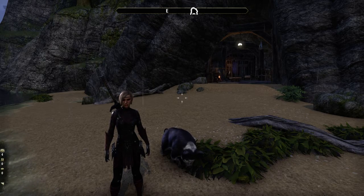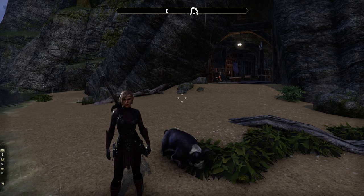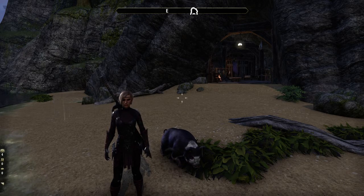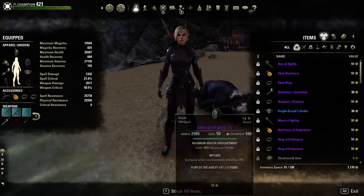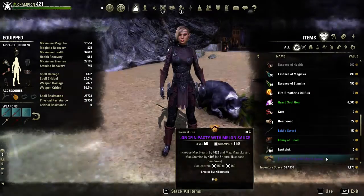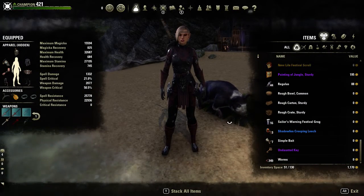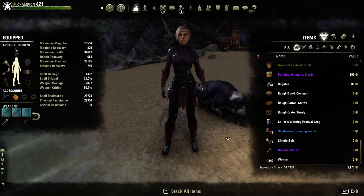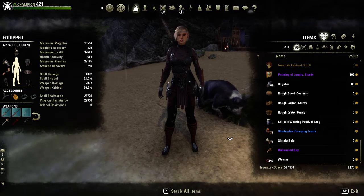In terms of time frames — like an hour, two hours — it's more or less based on how fast you can fill your bags, get back to town, and sell everything. Right now I'm sitting at 51 slots in my bag. I'm going to go into this public dungeon here. I'm also farming items from this public dungeon, but we'll go in, take what we can get, fill the bags, and then sell it. But I'm not going to do that all in one video because it would take too long.